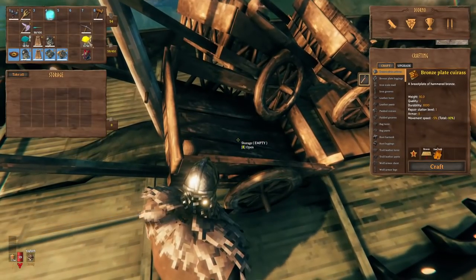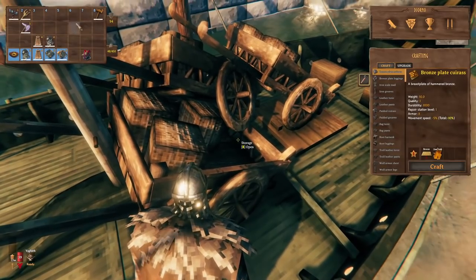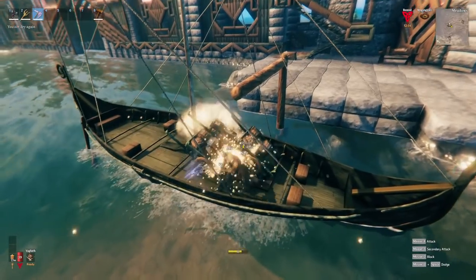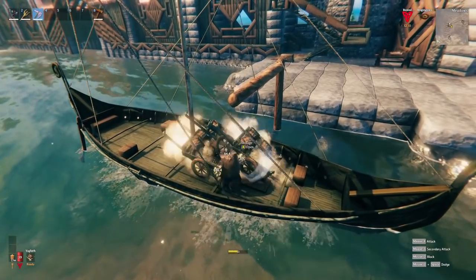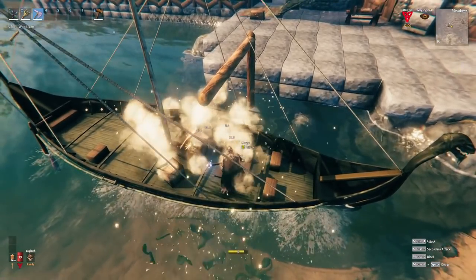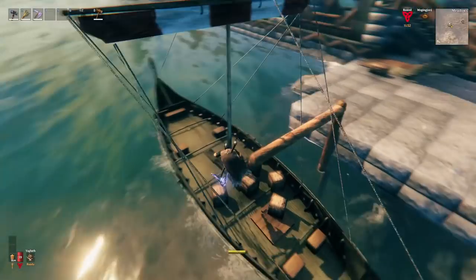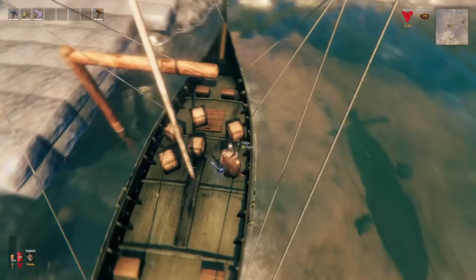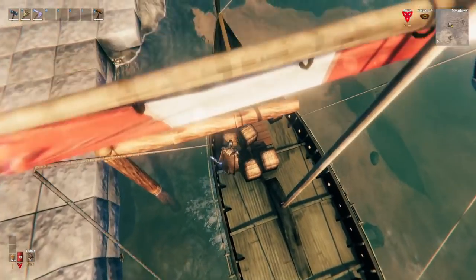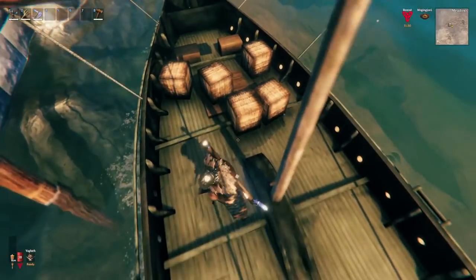Pile the chests away from the sides of the boat so they don't get damaged — if they hit the sides, the boat starts taking damage too. Keep them tight but don't push them all the way to the end; stacking on top of each other is fine since touching each other won't cause damage. There you have it — an easy way to get infinite storage on your boat. Just be careful not to spawn too many, because on the waves you'll get tossed around and lose crates. Moderation is key.